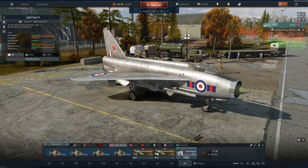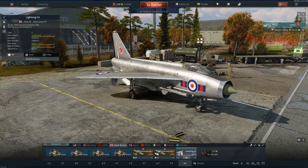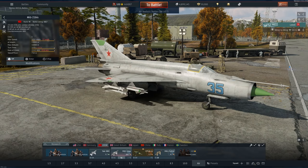For premiums and event vehicles, that's a little more convoluted, but suffice to say there are quite a lot — 232 of them to be exact: 6 for Sweden, 12 for France, 11 for Italy, 6 for China, 22 for Japan, 34 for UK, 47 for Russia, 47 for Germany, and 47 for USA. When you break that down by rank: 138 rank 1s, 136 rank 2s, 116 rank 3s, 112 rank 4s, 92 rank 5s, and 65 rank 6s. That is quite a lot of variety in vehicle calibre.